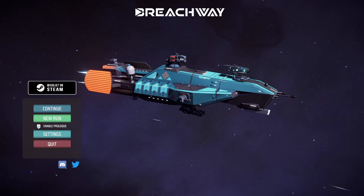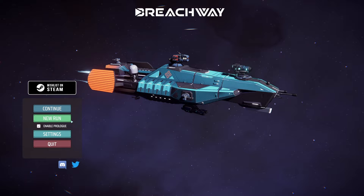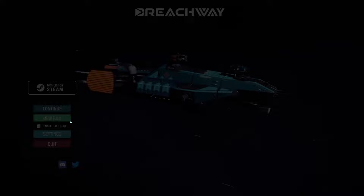You can take off the prologue and jump right into the game, and it'll let you choose any of the ships you want — or that you have access to. Initially, you'll have access only to the Arbalest until you beat the boss.